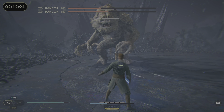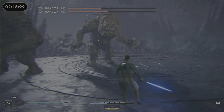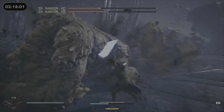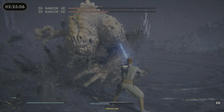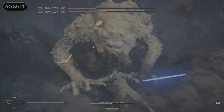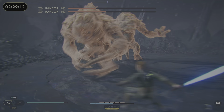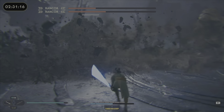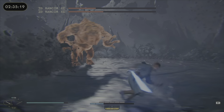Most of their moves will one-shot you. That grab will one-shot you. If you're not careful, the smash will one-shot you. When he hits over his head down to the ground, that'll also one-shot you. So just be careful. Don't be overly aggressive because you can die very fast — most things will one-shot you.